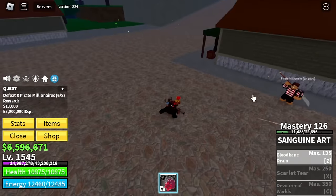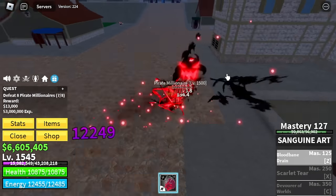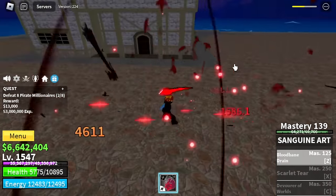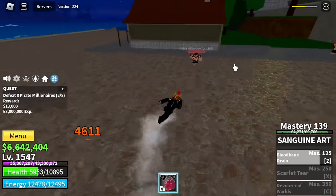We're going to unlock Blood Bane Drain at Mastery 125, which is really easy. This is how the skill looks. Where is the life steal? Let me show you — let's get damaged first. See our HP? After using your Z skill, check the HP. We're going to keep grinding here until level 1675.